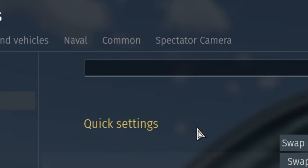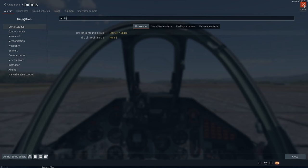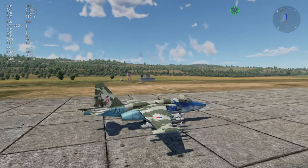Next, search for 'missile' and find 'Fire Air to Ground Missile'. My fire button is Left Control + Space, which is also my throttle-down key — I'm usually throttling down anyway while launching air-to-ground missiles. Once you have those two controls set, get in your aircraft.